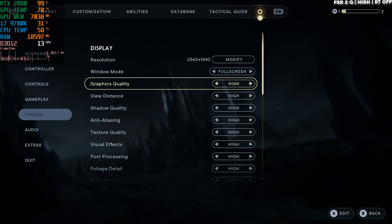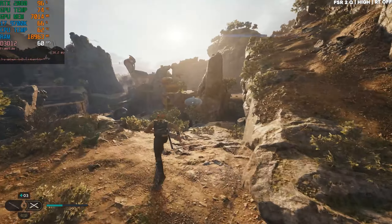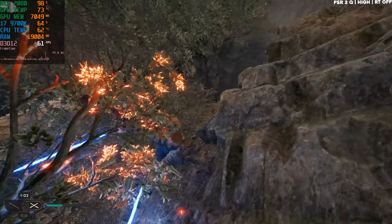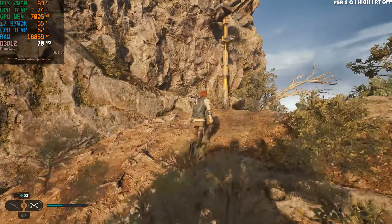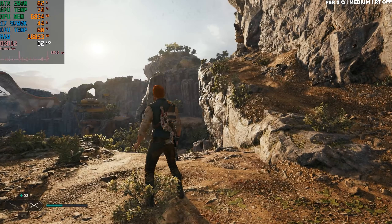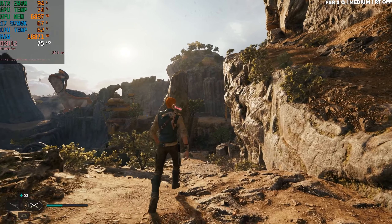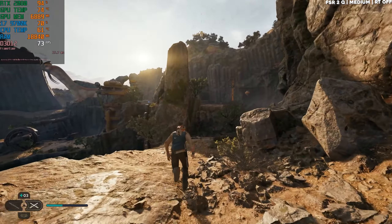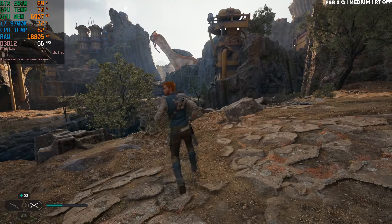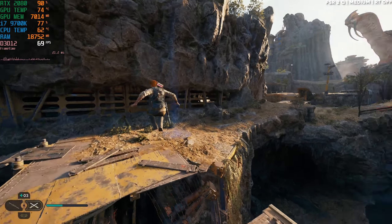On high settings with FSR we're getting 70 FPS — consistently more than 60 FPS, with just a few drops here and there, which is to be expected. So 60 to 70 FPS on high. On medium it should be able to get 80 or more. Definitely, because without upscaling we were able to get almost 90. Maybe this area is just more graphically intensive, but we are able to get more than 60 FPS on these settings now — that is definitely an improvement in all ways.